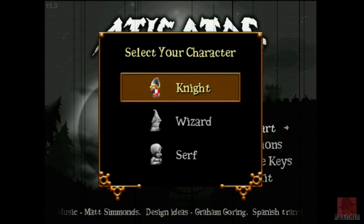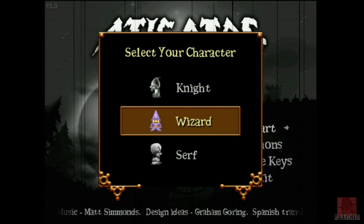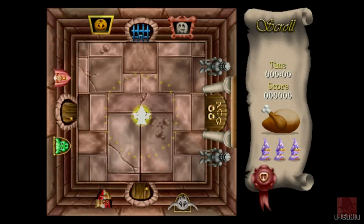This is the first game we've ever reviewed on the PC. You can choose three characters as in the original: knight, wizard, or serf. We'll probably have a couple of games on this, but I'll select the wizard. Each one of these characters has different skills. The wizard can go through bookcases, the knight through grandfather clocks, and the serf through corks.